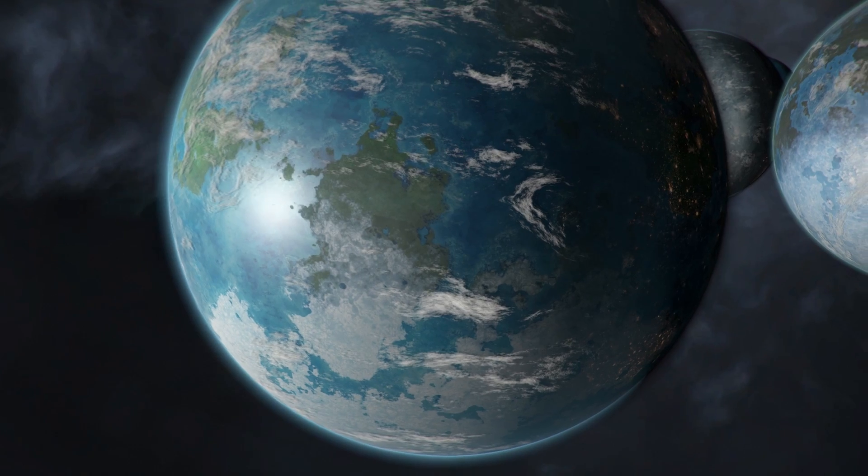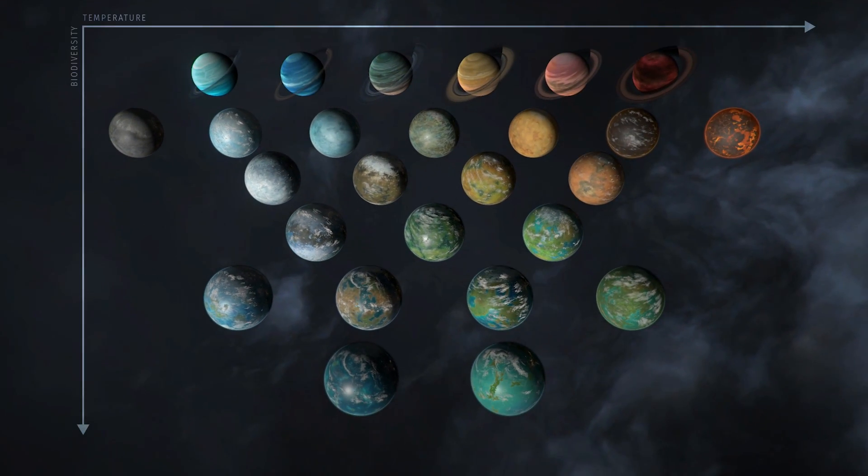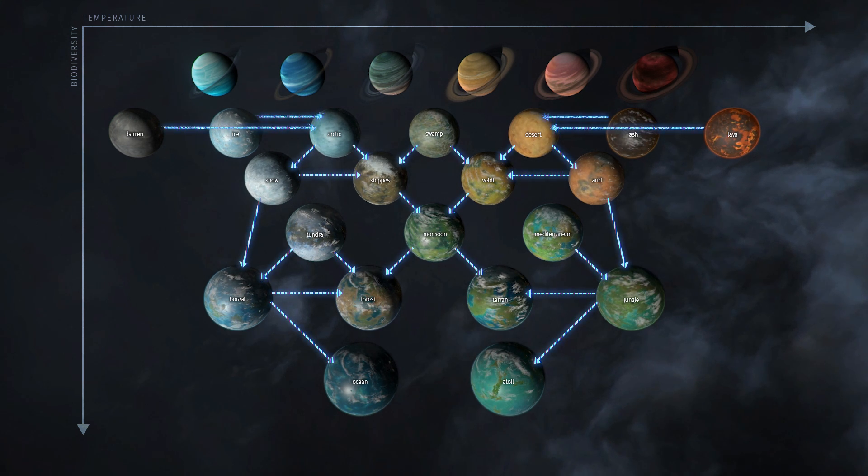Finally, we have updated the planet grid around the notions of temperatures and biodiversity. Colonization order and terra-formation evolution have also been implemented.